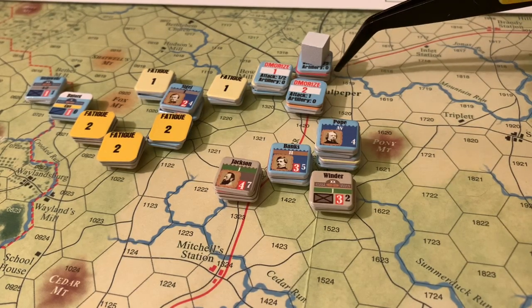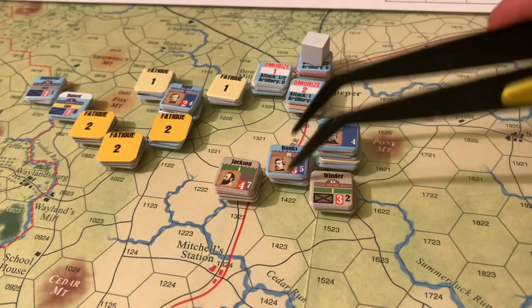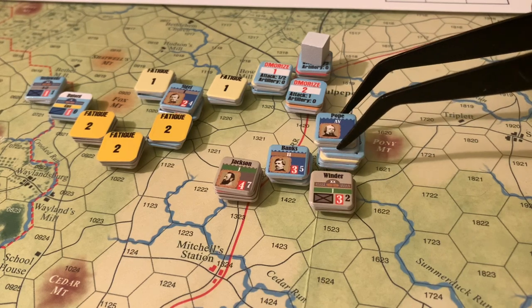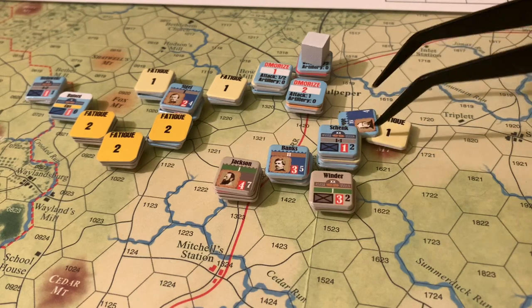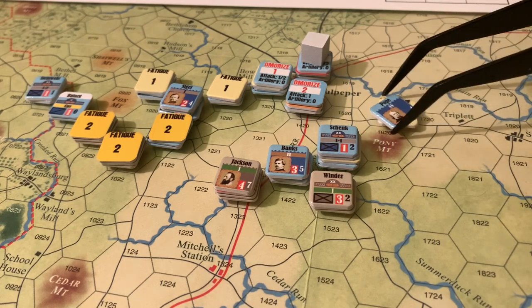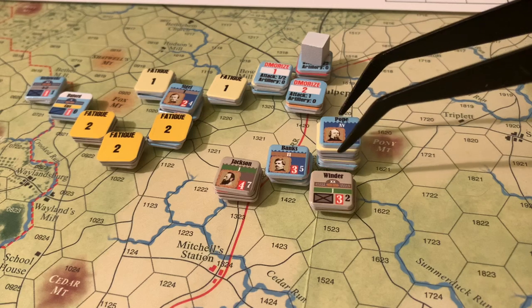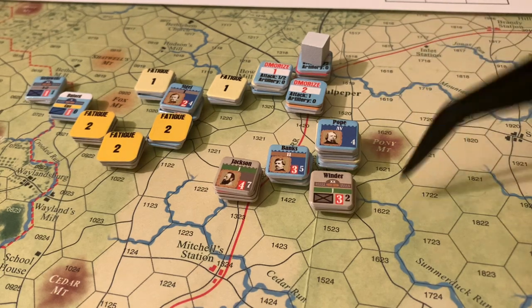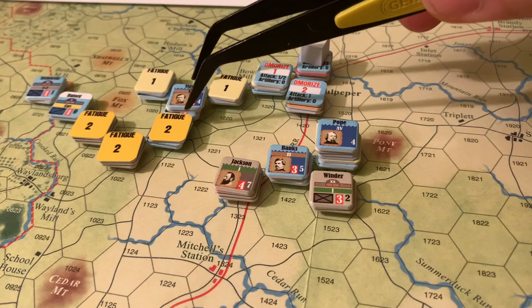Milroy is all the way back to Culpeper to lick his wounds. Jackson pushes up this road. If this scenario were going a little longer, I'd actually be quite interested to see how this situation would turn out. But unfortunately this is the last turn — Jackson's done, Winder's done, Banks is also done. I believe Pope still has the ability to do some maneuvering. He's also got Schenk under him with seven strength points, still pretty fresh. The Union is trying to get some casualties to get some of those points back, but I just don't see an opportunity to do it. Both of these Confederate forces are pretty large, and even fatigued on the defense is still pretty tough to crack without good modifiers or other forces to bring surrounding.